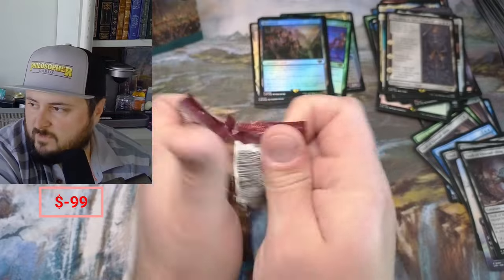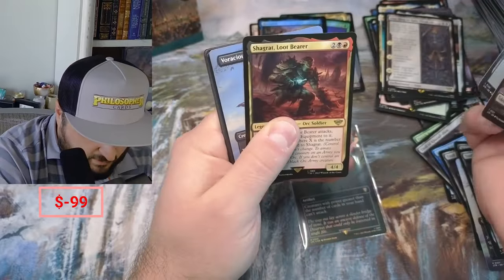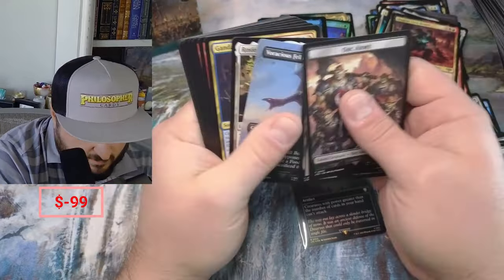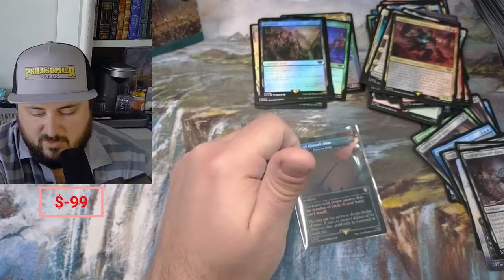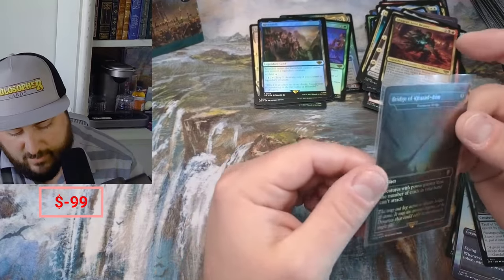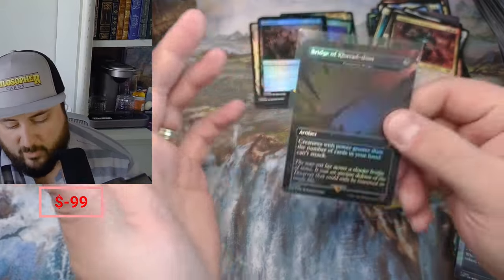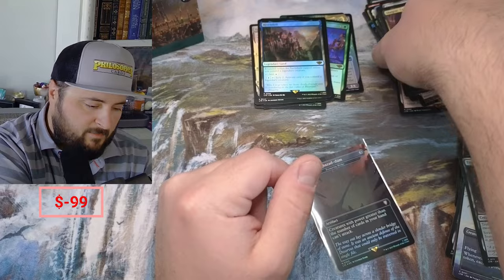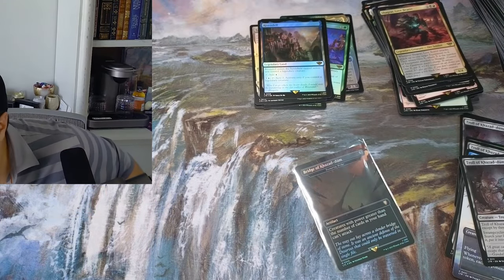Last pack guys — thanks for tuning in. I was hoping to pull something spectacular but we got the Loot Bearer. That's typically how that works sometimes. Rosy Cotton, Claim the Precious, and Rage and the Mushroom. Not too bad with the Bridge, but otherwise this was not a good opening today. Thanks for watching, thanks for checking out the channel — we'll see you next time everybody!